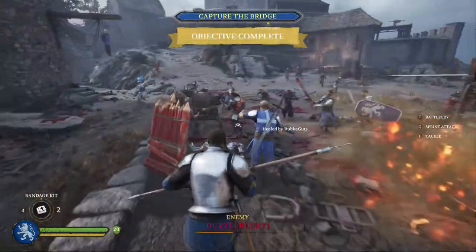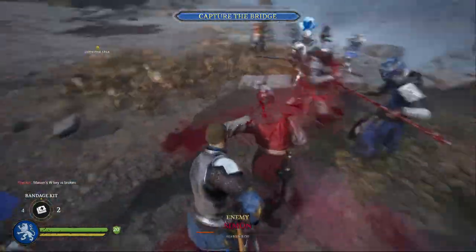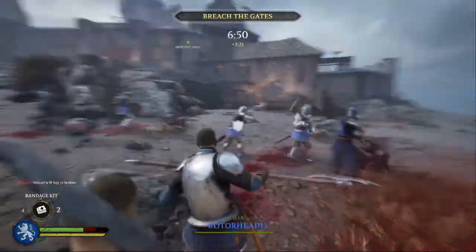When you get the chance, you'll be able to build barricades with the Poleman. At the same time, you always need to use your sprint charge because that's devastating to enemies.